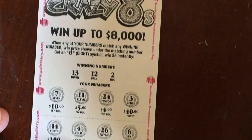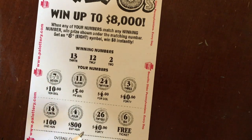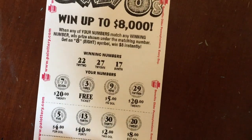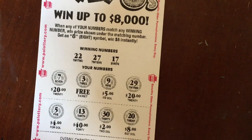We've debuted all the new games — let's keep going. I bought $25 worth, so we've got another Crazy Eight: looking for 13, 12, and 2. I don't see a 13, I don't see a 12, nor do I see a 2 — this Crazy Eight is a loser. The overall chance of winning is 1 in 4.14. Here we go, we need to win some money. Another Crazy Eight: 22, 27, and 17. Don't see a 22, a 27, nor a 17 — loser.